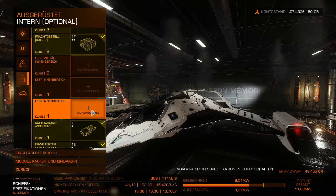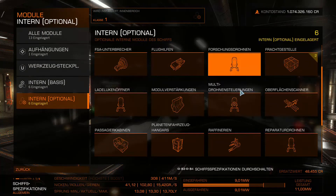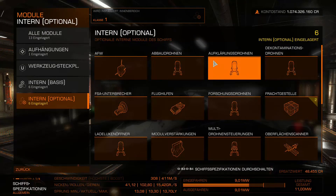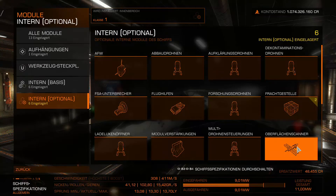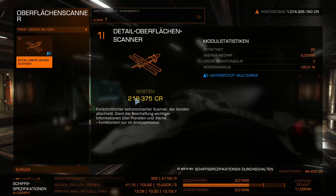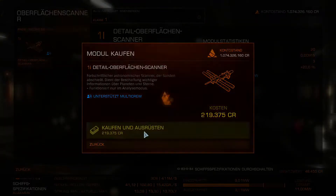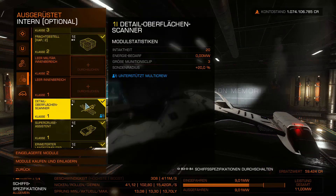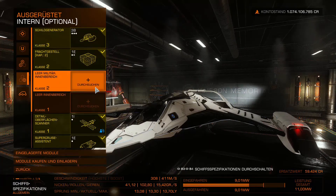We have two class 1 slots. We definitely need the Detailed Surface Scanner — we need to find it in the catalog. Under reconnaissance drones — no — there it is: the Detailed Surface Scanner. It costs real money but is cheaper here than at other stations — not only ships but also modules come with a certain discount here. This is an essential tool for earning money and collecting data.